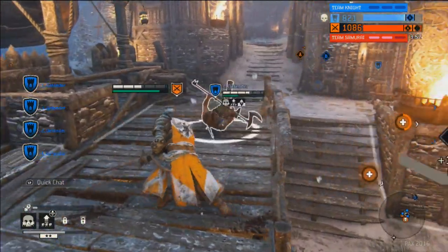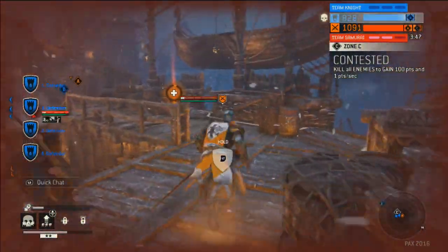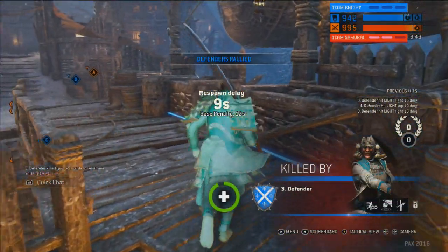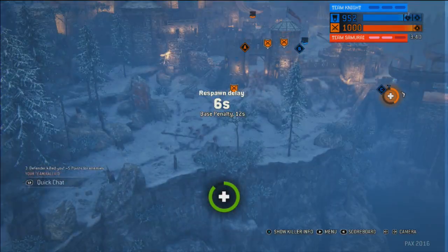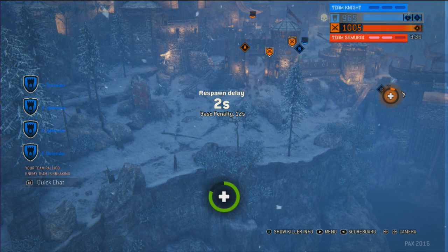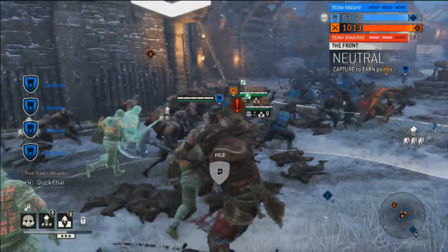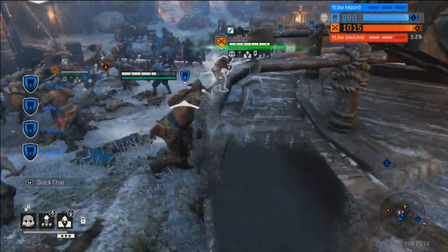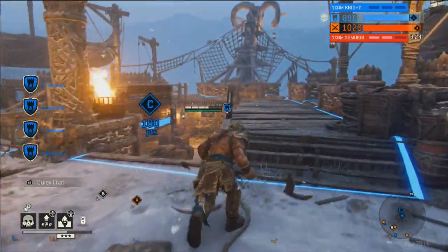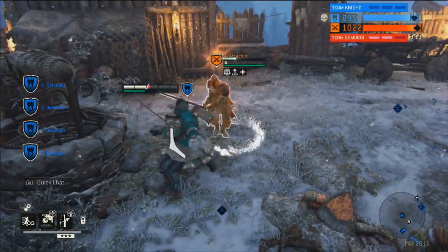It's the blue team, Team Samurai, trying to rally back. Looks like Cobalt Streak there as the Raider. The orange team Knight goes down — the defenders rally. But they're quickly back into breaking because instead of focusing on the capture zones while they had the hero advantage, they all honed in on one hero, meaning they didn't take those soft points back. Capture zones are all about soft points — once you have them, you have to retain them, otherwise they're always in play.